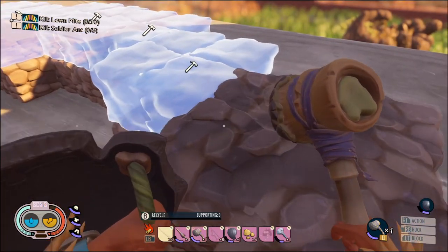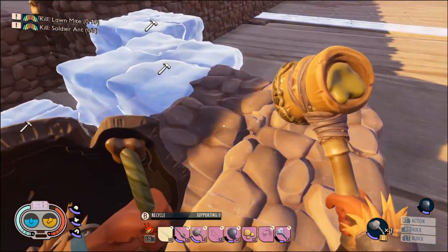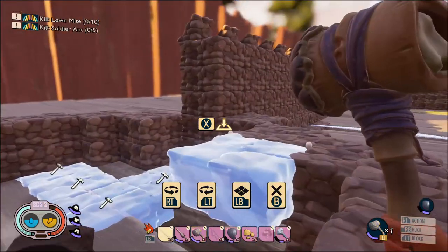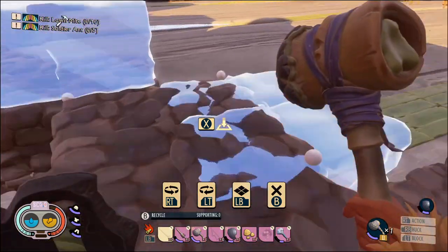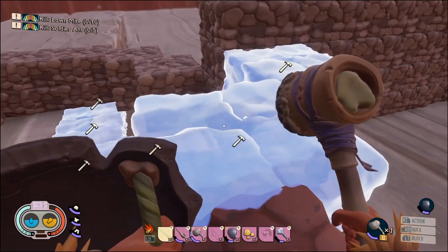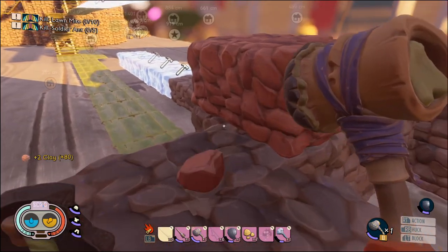I've already messed up my stair system - that was clever of me. I actually can't even remember how tall all of this used to be. Unsupported - nothing this game loves more. I've just built the wrong things - that'll be a waste of clay. I don't want a red layer in the middle of my castle.